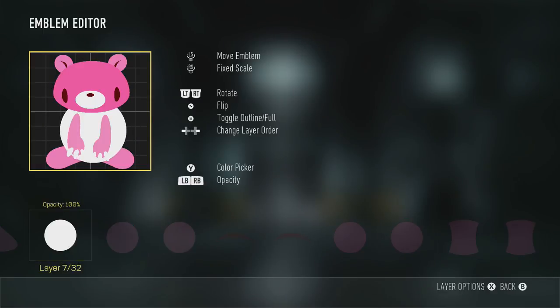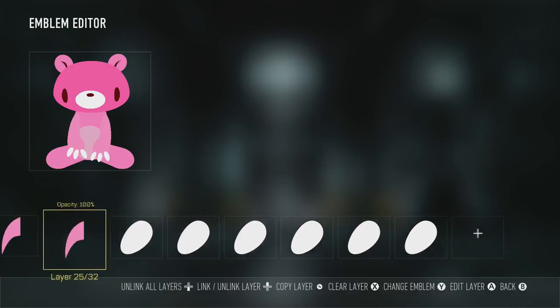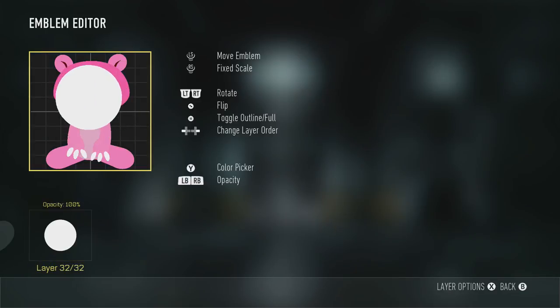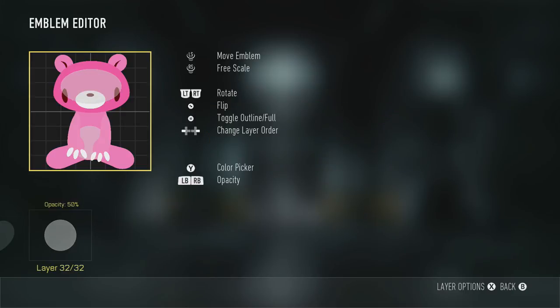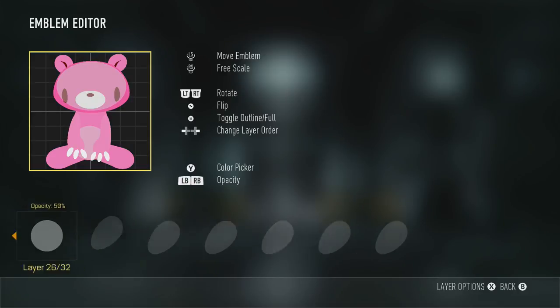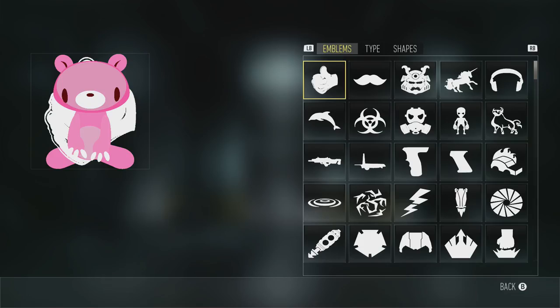Now we're going to get a little bit more advanced shading in. We need to grab another oval and place it in his stomach. We want to get a lighter gray color and make the opacity on that 50 so it blends in with the pink, but it makes a different color at the same time. Then we're going to get another circle for his face — again lighter gray, 50% opacity — and scale this to about the size of his face, but leave more dark pink on the lower part of his face than the top part. That's going to create a popping effect when you're zoomed out in the lobby or when it's on the player card — it's just going to look more comical and cartoonish.